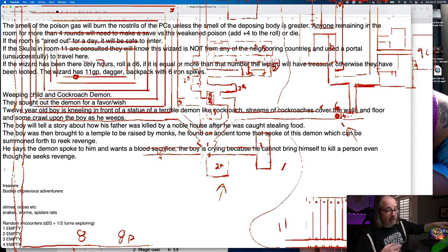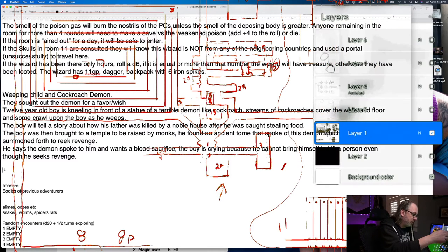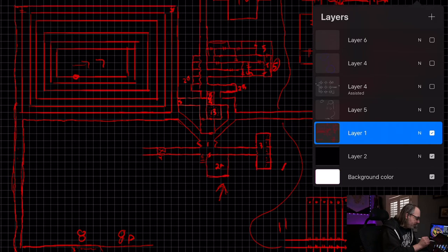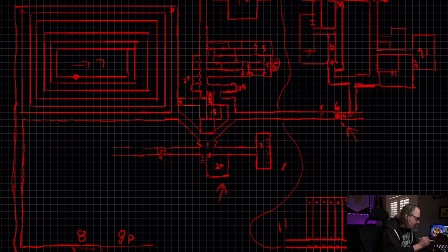Now we know what's going to be back here, so whatever we put in the way has to be something a 12-year-old boy could have got past — which is probably a lot. 12-year-old Daniel could have got past a lot more than today's Daniel. Let's draw this map out a bit. Let's drop this out — we want the hallways long enough that once they crawl out of the pit trap it goes further than their vision so they have to go ahead and check.